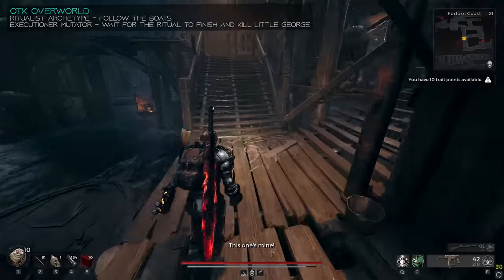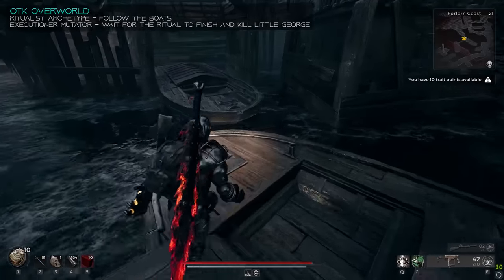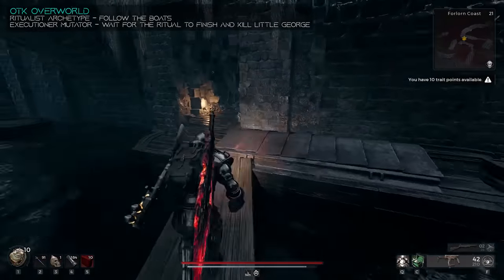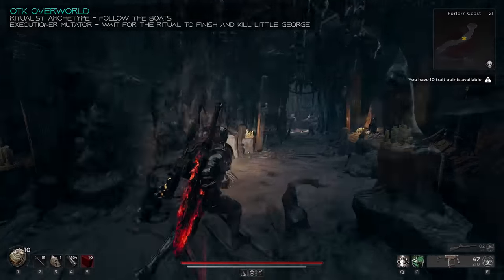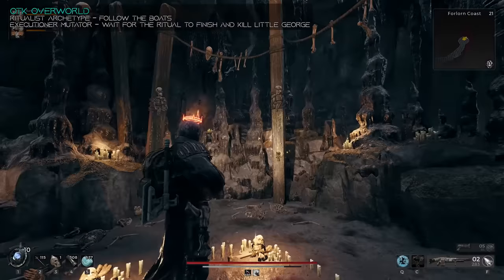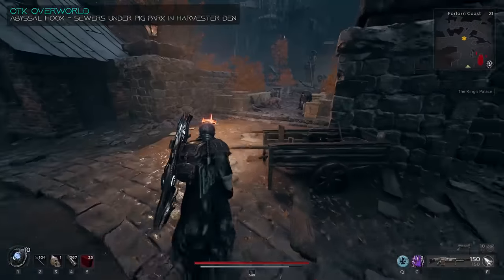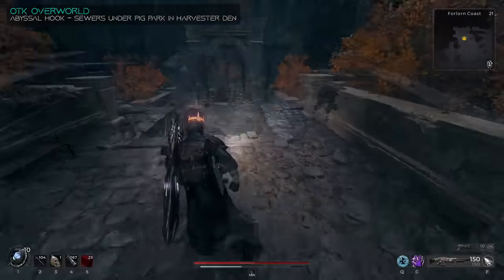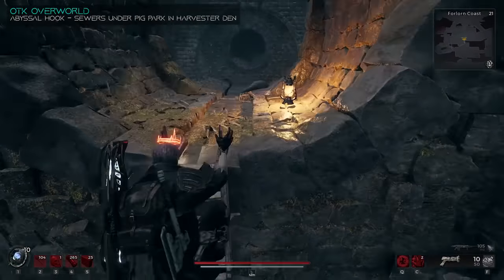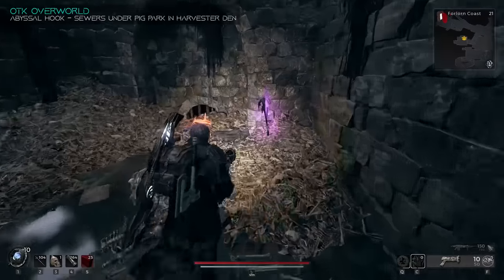Now we're going to do a little bit of backtracking — go back up to the pig garden, then down the well into the pig garden and over to the sewer area. There's going to be a ladder on the wall to the left that will take you to a bone harvester nest with two bone harvesters in it. Kill them, and then around the corner of this room will have the Abyssal Hook melee weapon. From the checkpoint, if you follow the boats in the water, they lead you to a hole in the wall — which is a witch performing a ritual on a pig. Wait and let the witch complete the ritual, which will spawn the Mini Gorge Aberration, and killing it will grant you the Executioner Mutator. On the back of the cave wall is the Ragged Poppet for the Ritualist archetype.